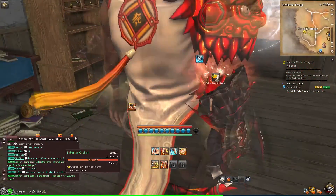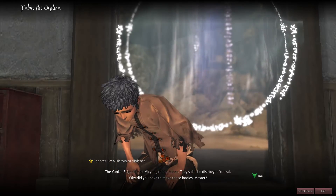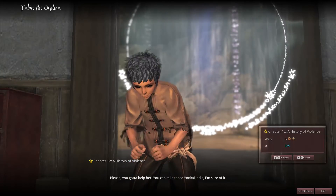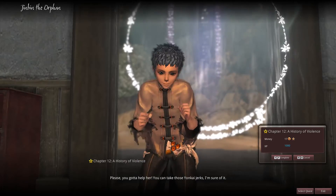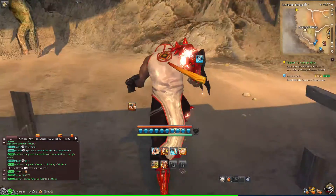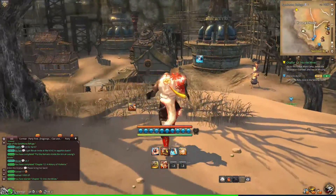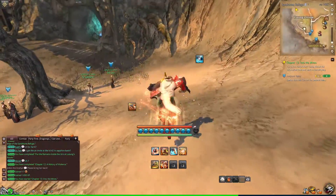'The Yonkai Brigade took Mere Young to the mines for disobeying Yonkai. Why did you have to move those bodies, Master? Please, you gotta help her. You can take those Yonkai jerks, I'm sure of it. Please bring her back.' Go to the Yonkai work camp, defeat the excavation overseer, and rescue Mere Young.